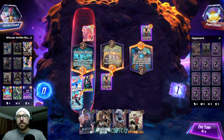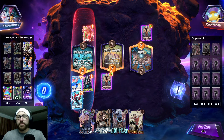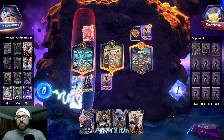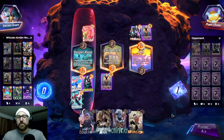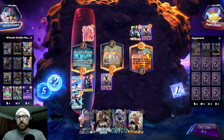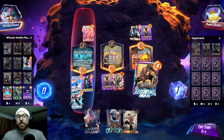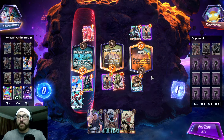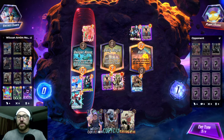I'm gonna go Wiccan over here because it's probably gonna get zapped if we play it on Hala. We do have Cassandra Nova Absorbing Man — that's kind of funny. We can get rid of his Crossbones with Shang-Chi.